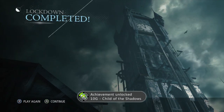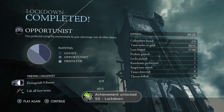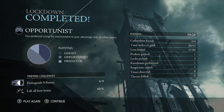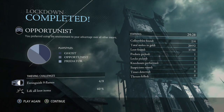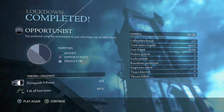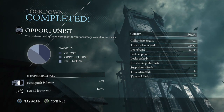Alright — 'Child of the Shadows' completed! I'm an opportunist. Took me 29 minutes to take care of all of that. Extinguished 9 flames out of 9 — interesting, so that's a challenge. 'You prefer using the environment to your advantage over all means.' Ghost — I'll take it. I don't want to be a predator, I'm going to be honest with you guys. Well, there you have it — that is the third part. I hope you guys are enjoying this series. Please let me know if you have any questions or plan on picking this game up. All the likes and comments really help the channel grow. I've enjoyed playing with you — see ya!